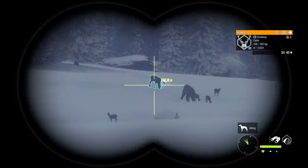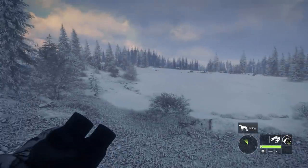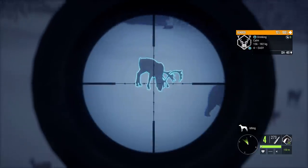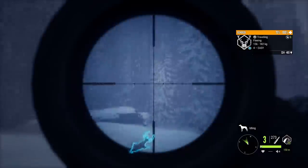A broadside angle is generally ideal for soft point bullets. With the brown bear, he was quartering towards us, and I figured if we could get him to stand up we could get an easy shot to the heart without having to go through a shoulder or anything like that. For the majority of this hunt, this is essentially what we're looking for.